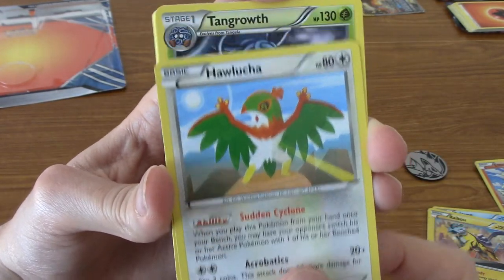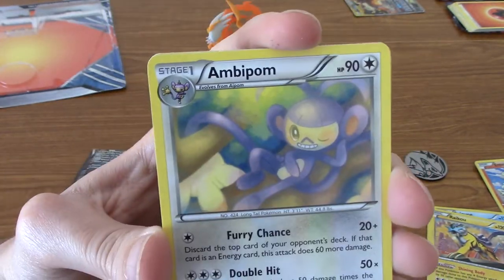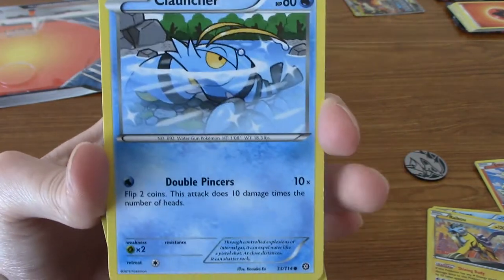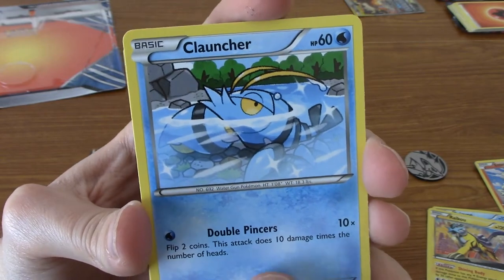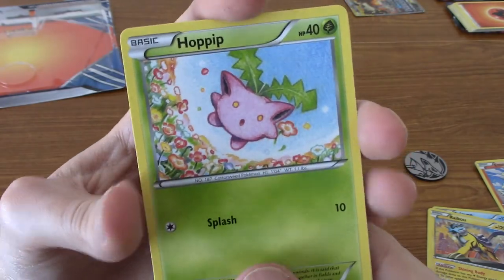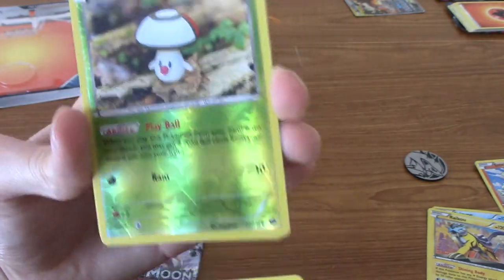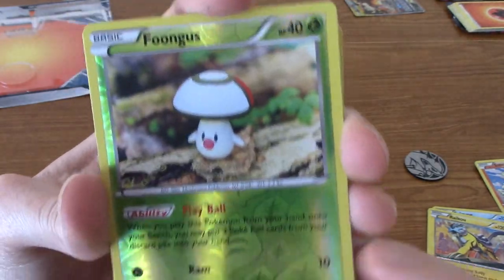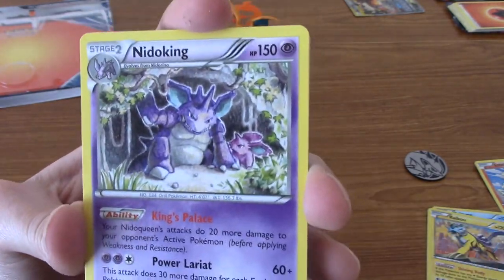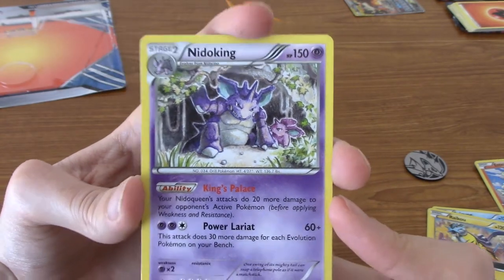Holucha, a Tangrowth, Ambipom, Nidoran Male, Cloncha, Fletchling, a very cute Hoppip, Sneasel in his playful thing. We have a Foongus — very cute. Our rare — that is a Nidoking, regular rare. But as I said, I've got basically all of Steam Siege done, so it's not like I was actually hoping to pull anything crazy.